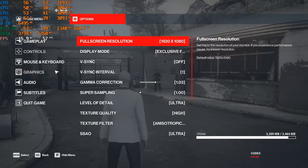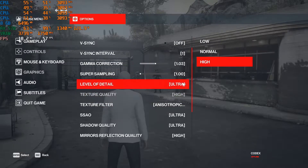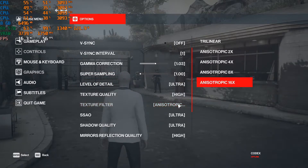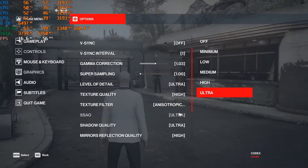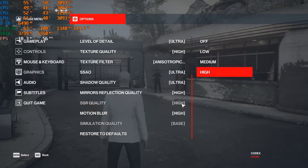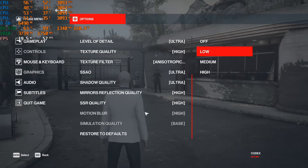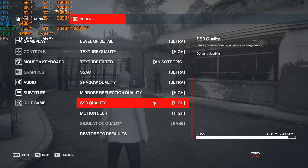First we are going to try it on the maximum possible settings: 1080p with everything set to ultra or high depending on the setting. Texture is set to high, anisotropic at 16x, level of detail ultra, shadow ultra, SSR high, mirror high, and motion blur set to high. I usually set motion blur to off but for the purpose of this review I'm going to set it on the maximum possible settings.